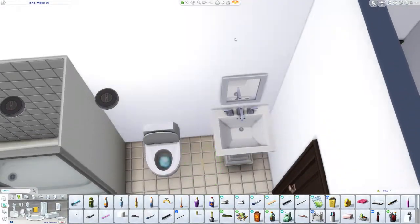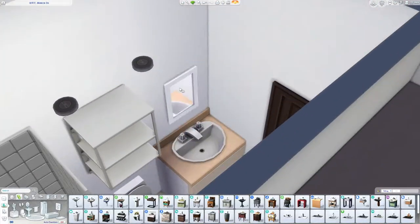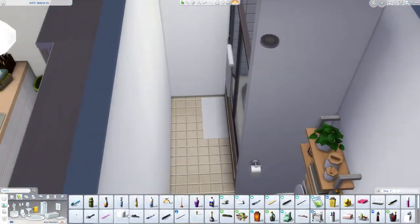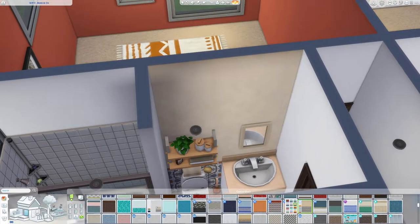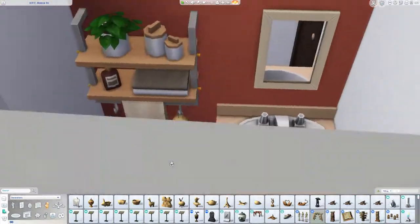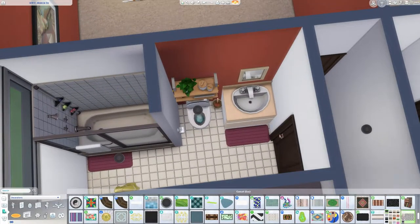Right now I'm working on the bathroom. I didn't do a whole lot — I changed the sink, didn't keep that thing on top of the toilet and changed it out with something else. I added a robe, some carpet, a plunger, and something for you to stick the plunger in — because you know, sanitation. That's pretty much all I did to the bathroom.